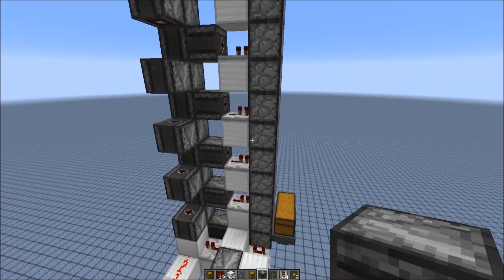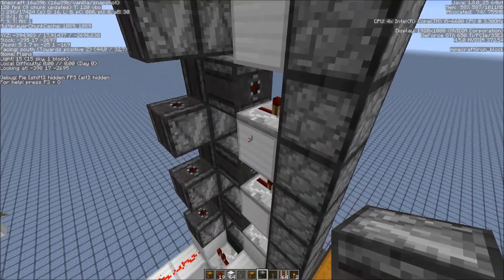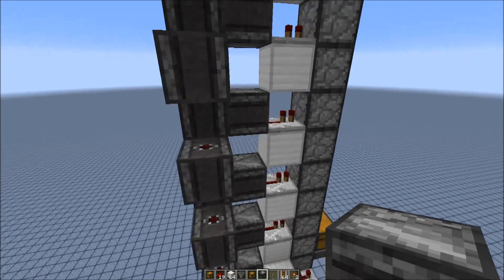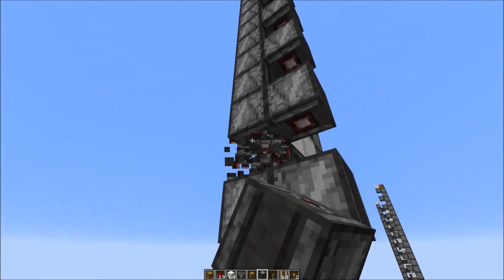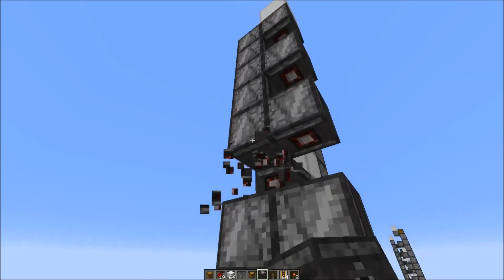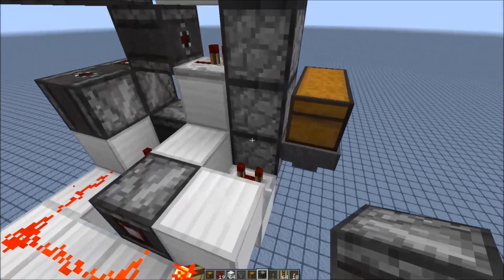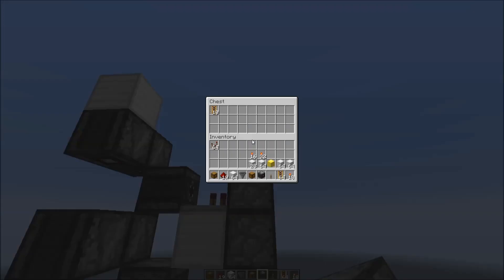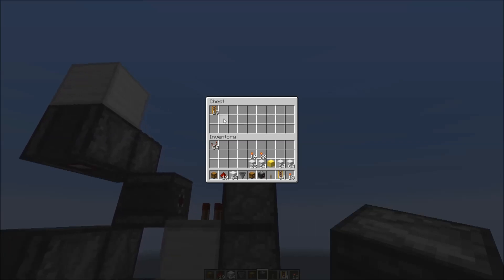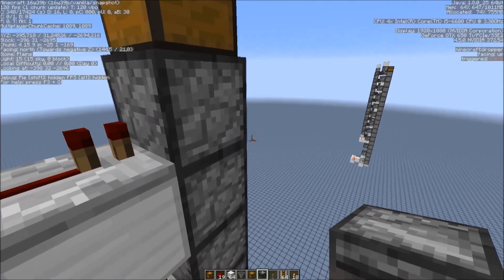The system works in every direction, but if those repeaters are facing either north or south, you can even make it cheaper. In this case, you can remove every second observer block that faces downwards and it would still work. Let's put in some items at the bottom — you can see it still works.